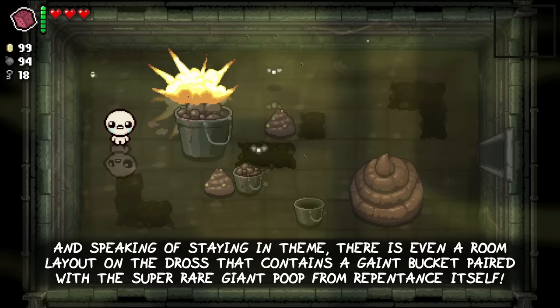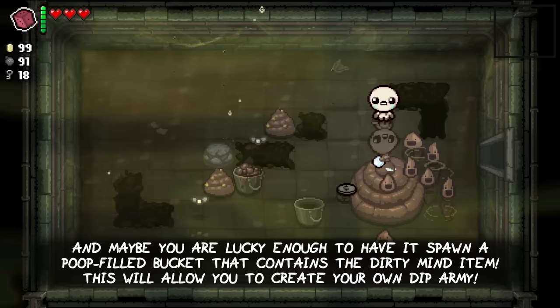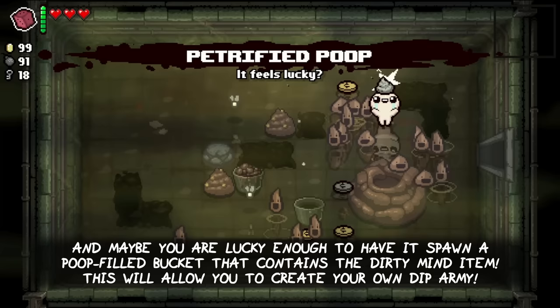And speaking of staying in theme, there is even a room layout on the dross that contains a giant bucket paired with a super rare giant poop from Repentance itself. And maybe you are lucky enough to have it spawn a poop filled bucket that contains the Dirty Mind item. This will allow you to create your own trusty dip army.